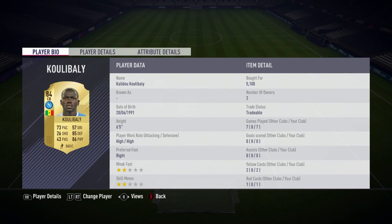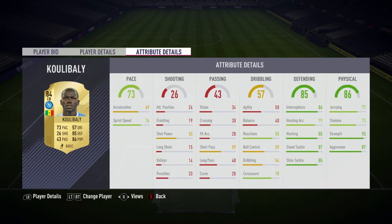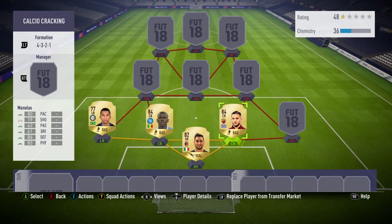The two center backs are Koulibaly and Manolas. Koulibaly is brilliant — his strength is out of this world. I bought him for 5,100 coins. His 93 strength, 87 standing tackle, and 88 slide tackle is crazy.